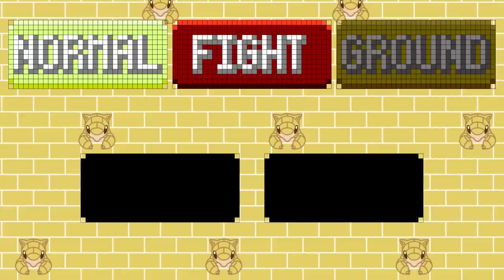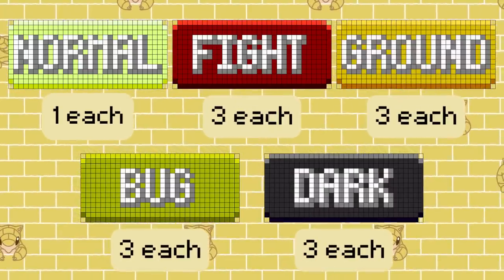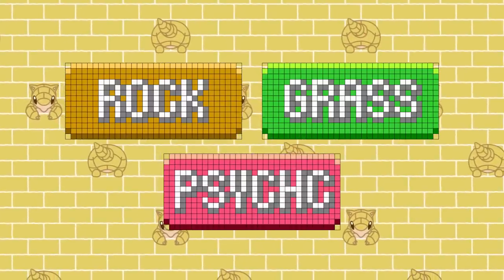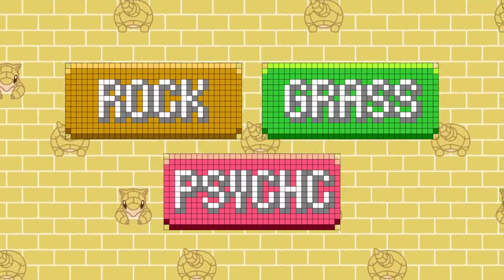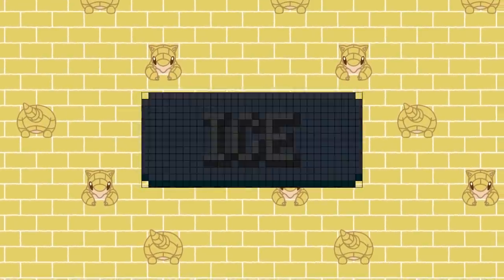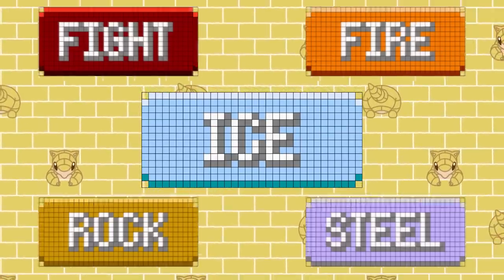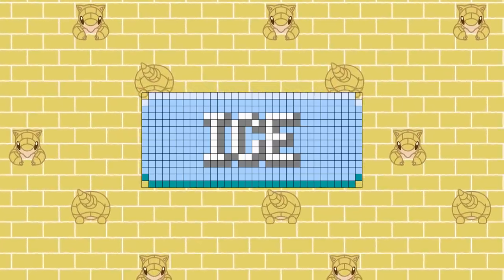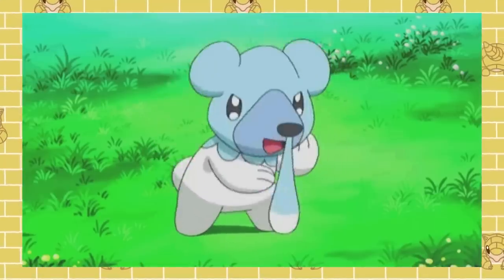Normal, Fighting, Ground, Bug, and Dark all end up having the same number of resistances and weaknesses as they did before. As for our winners this time around, Rock, Grass, and Psychic are three of only four types to actually lose a weakness, albeit only one for each. Only one type massively benefits defensively from this inverse — the Ice type. Typically only resisted by itself, Ice goes from having four weaknesses down to one, and with Ice still hitting four types for super effective damage, it's one of the types gaining the most overall from the inversion.